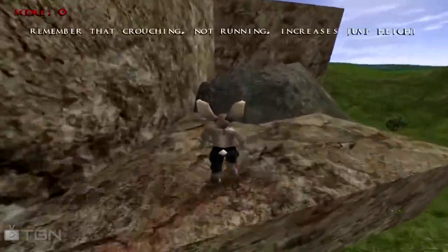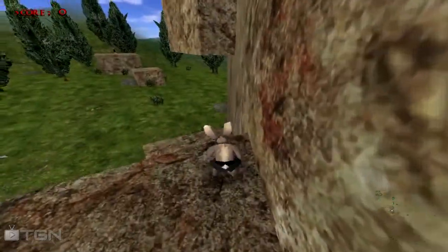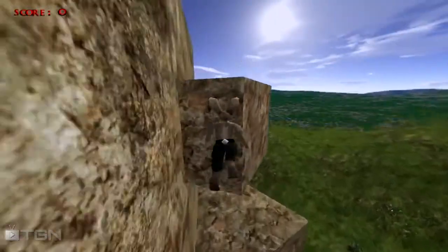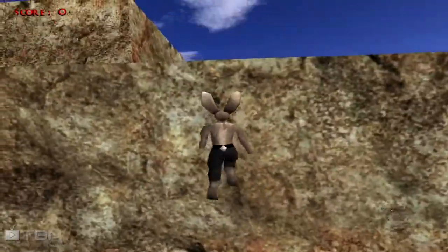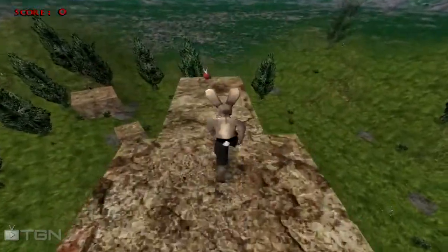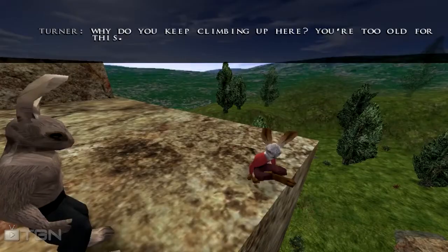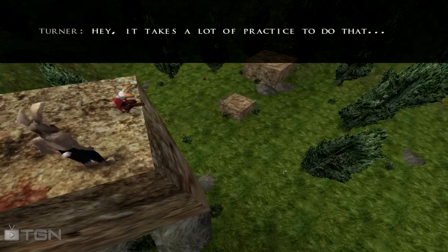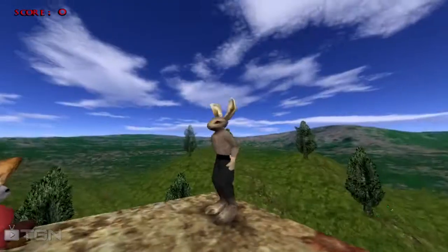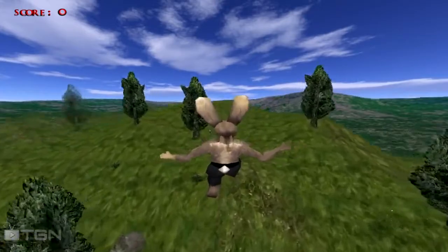This is the introductory level, in which case they're just getting you used to the controls, jumping around, and setting up the general storyline. The storyline for this game is pretty basic — you've got these anthropomorphic rabbits, your character is named Turner and you're the ninja of your particular village. What you'll see here shortly is that the bandits invade and destroy your village, and you start on this quest for vengeance.